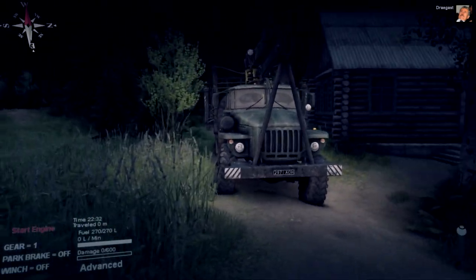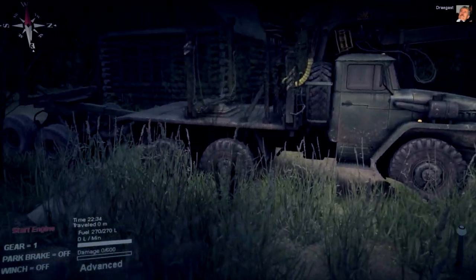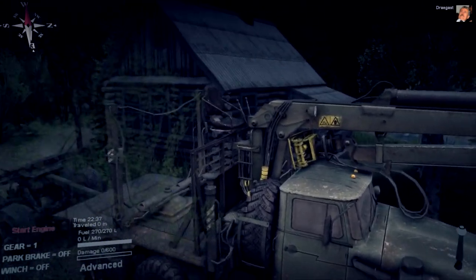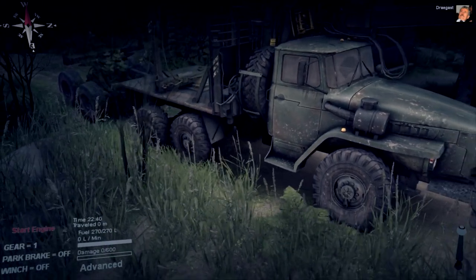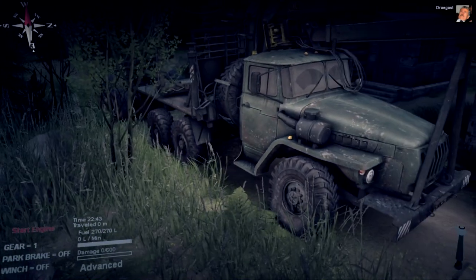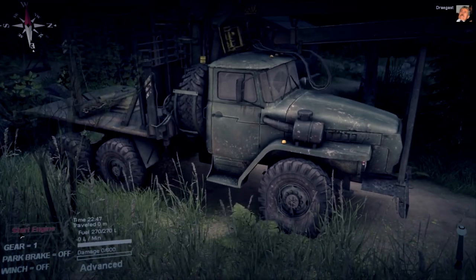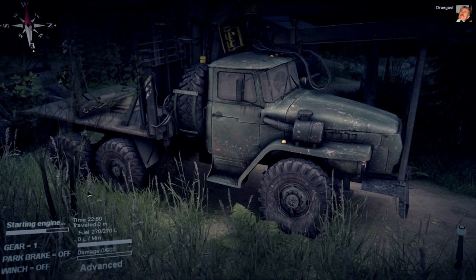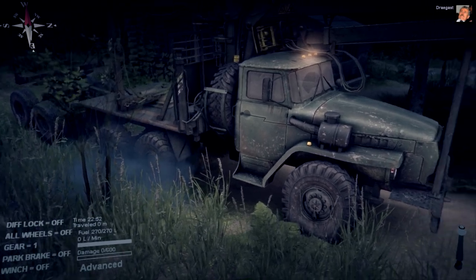And there it is — welcome to the C-whatever-3140, whatever the numbers were. It's the truck with the crane, that's all I know. And we unlocked it — that's as easy as it is to unlock it. I'm going to park this Jeep just right here, turn this bad boy off, and we are going to get into that big boy.